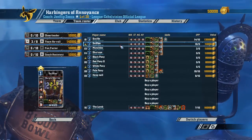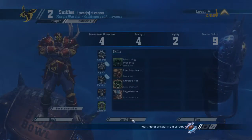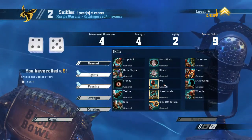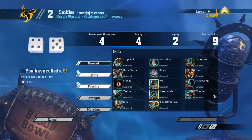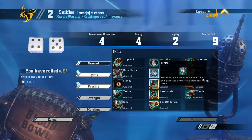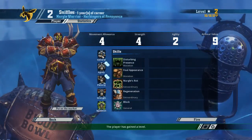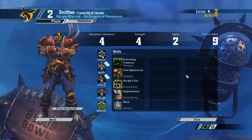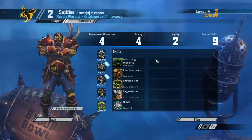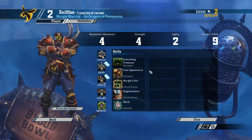Let's see what we get on all these level ups. First of all we have a warrior who has leveled up, and for that we have another regular level. I do think we should get block early on. On Chaos I usually get two guys with block first and then the other two guys who are a little bit behind get mighty blow first.